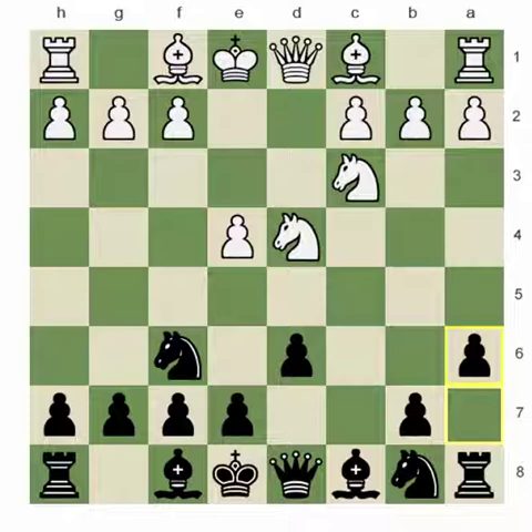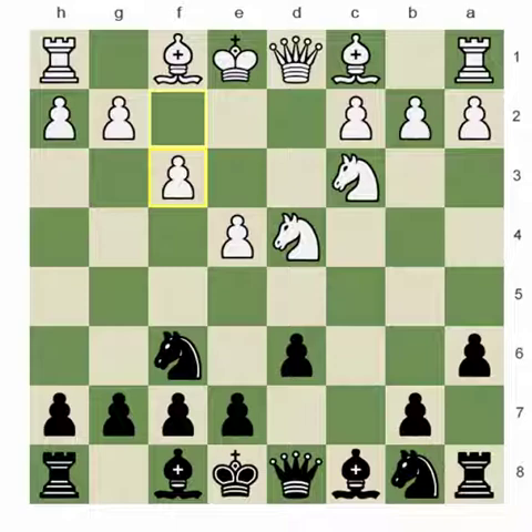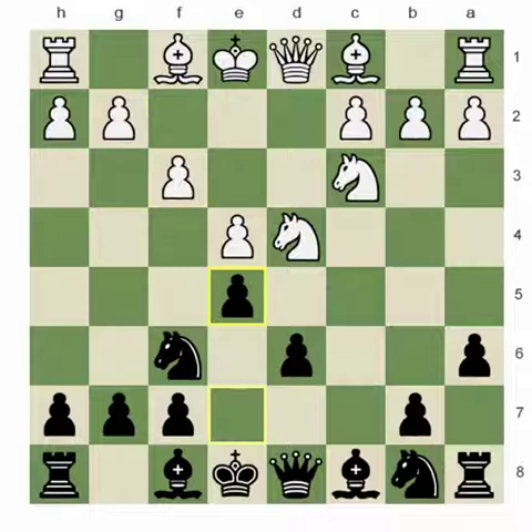There are many moves here from White's side. Eugene tried F3, which leads to what is called the English Attack in the Najdorf Defense. The whole point of that setup from White's side is when White is trying to prepare a pawn storm on the kingside. So what Black is supposed to do is create counterplay on the queenside.